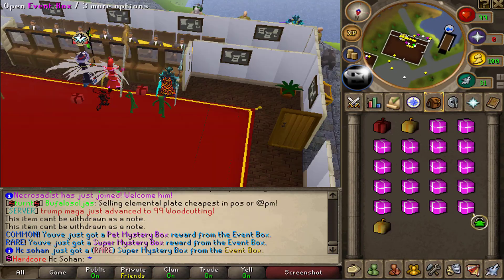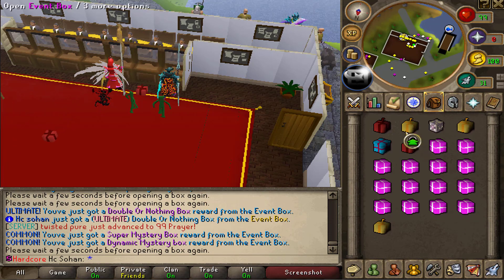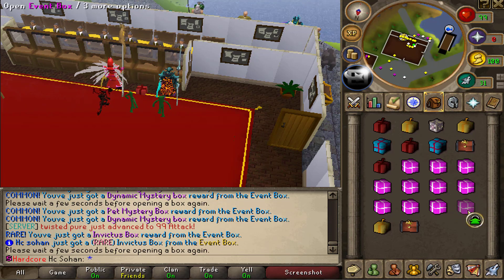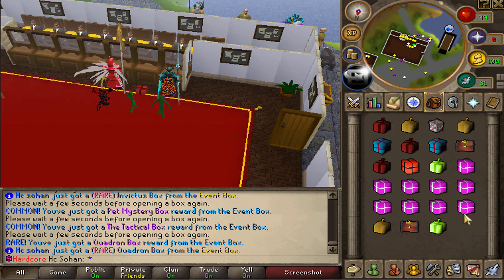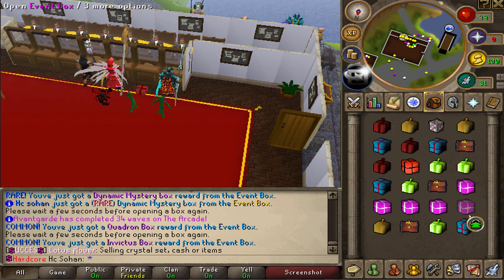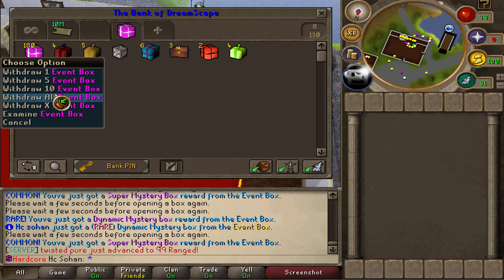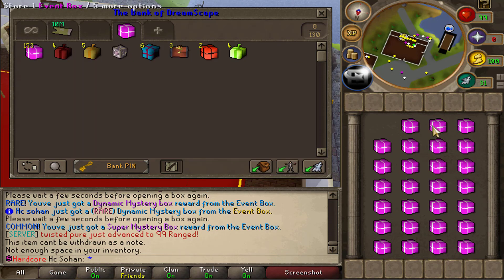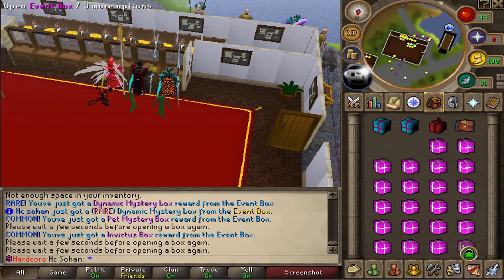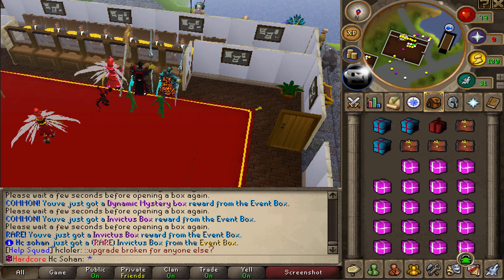So yeah, it does usually tend to just give other mystery boxes, such as the double or nothing box, super mystery boxes. Yeah, maybe you can get rare stuff from those as well. So what we'll probably do is just open all of the event boxes first and then open all the other boxes afterwards. These are really cool boxes because you get like a huge variety of loot from these. The double or nothing box seems to be pretty rare, so hopefully we get a few more of those. Dynamic mystery boxes - yeah, I think it is a rare reward if you get multiple mystery boxes from a single box.